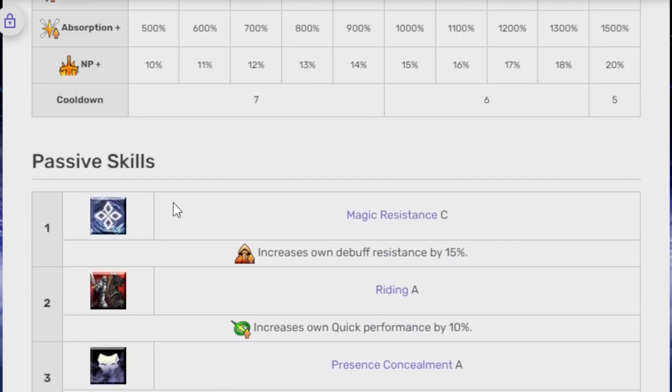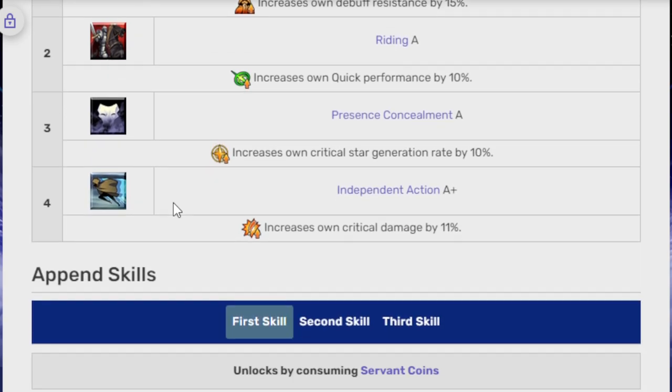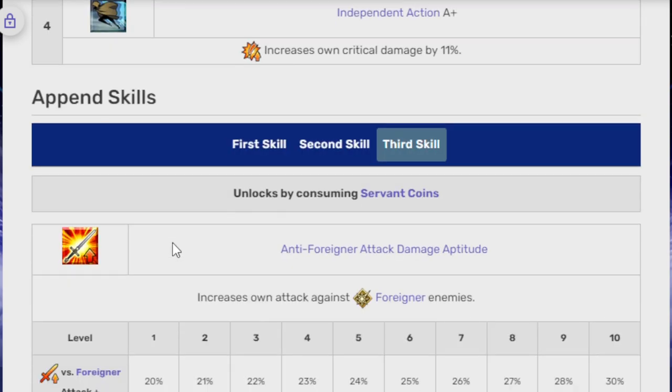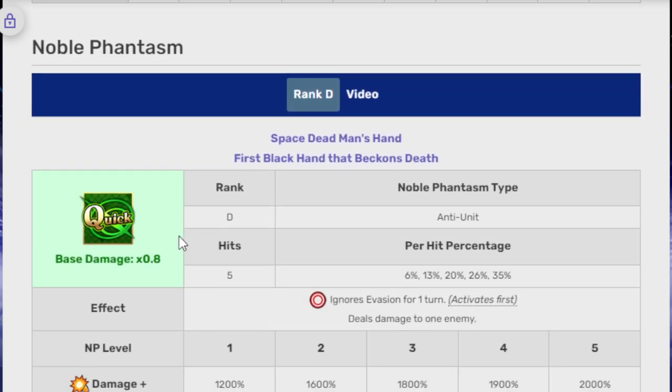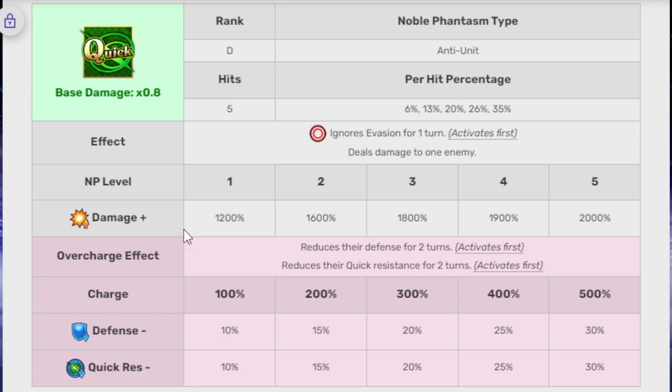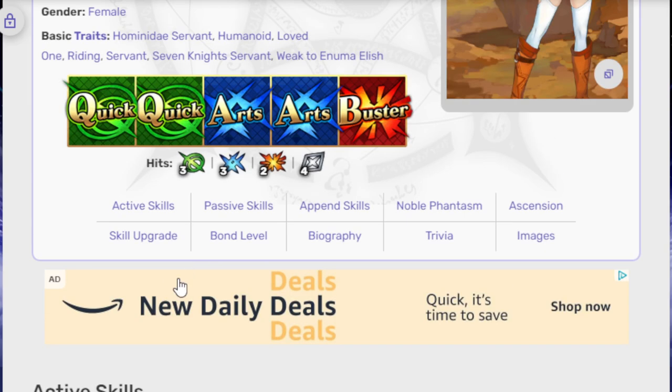I feel like a lot of her kit breaks down to taking advantage of that third skill. She has passive skills: Magic Resistance C, Riding A, Present Concealment A, Independent Action A+. Her third skill is an Anti-Foreigner Attack Damage Aptitude, and her Noble Phantasm is a Ranked-Up Ignore Evasion for one turn, dealing damage to one enemy. Five hits quick, single target, deals 12,000 damage at level 1 and 2,000 at level 5. It also reduces their defense for two turns and their quick resistance for two turns — 10%, 10%, and then 30%, 30% at final overcharge.